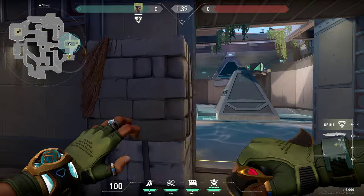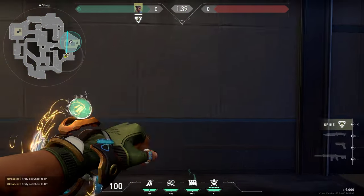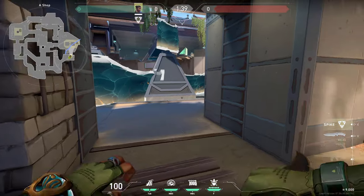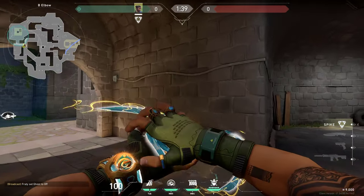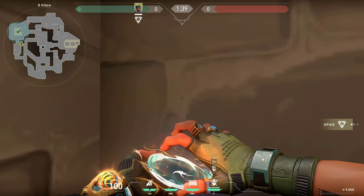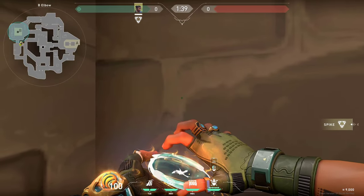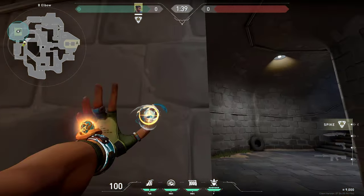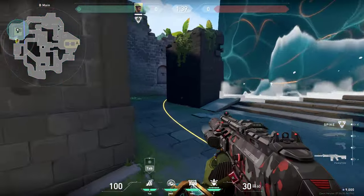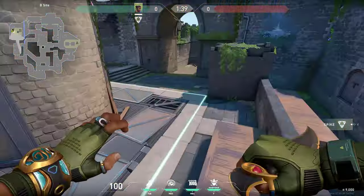You can use your ultimate very effectively — it will cover the whole side just like that and give you info if there's anyone inside when the gong goes off. Do the ult, do the smokes, and you can enter inside. The same thing works on B even better — your ultimate is going to cover all of these spots, so turn a little bit to the right and you can get pretty much everyone. Then simply wall up, cascade in, and entry.